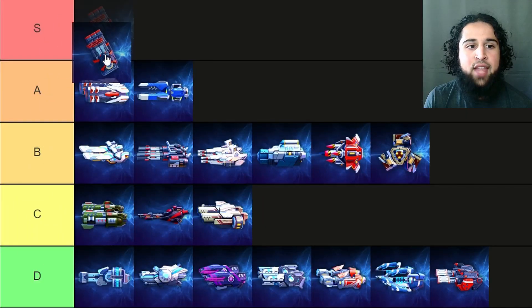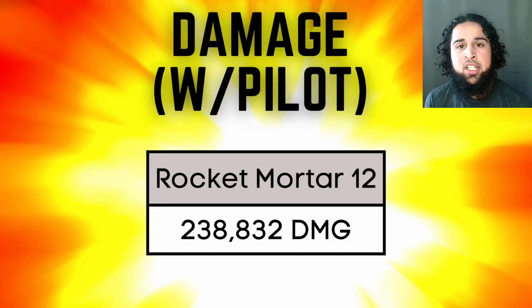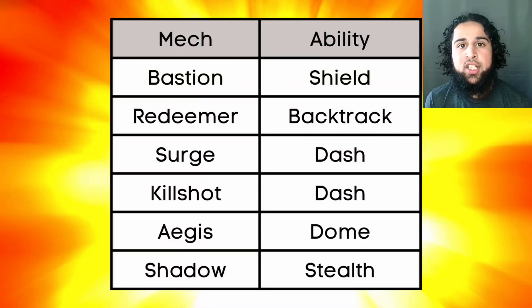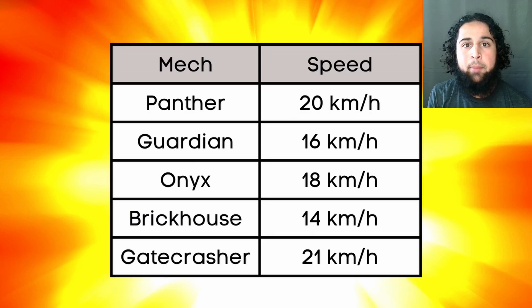Next the rocket motors and they've gone from S tier to A tier. They're still a pretty strong weapon that deals crazy amounts of damage — one rocket motor 12 shot deals 238,000 damage excluding back damage. But the rocket motors are weaker now since many mechs have abilities to avoid them: Bastion can block them with his shield, Redeemer has his backtrack, Surge and Kill Shot have their dash, Aegis has his dome, and Shadow has his stealth. But rocket motors are still strong against the slower mechs.